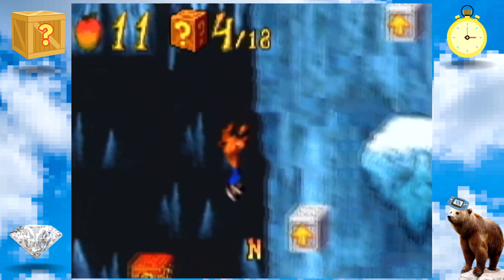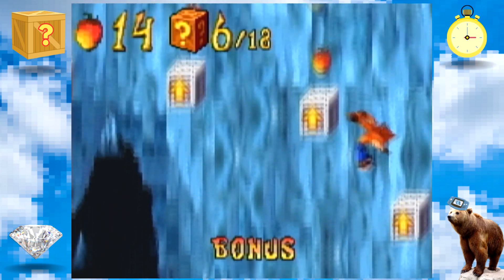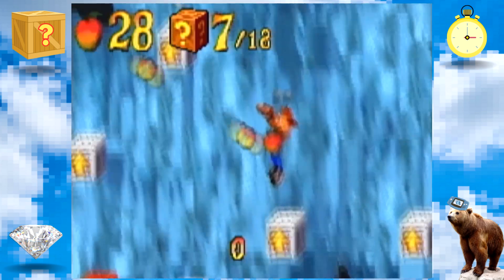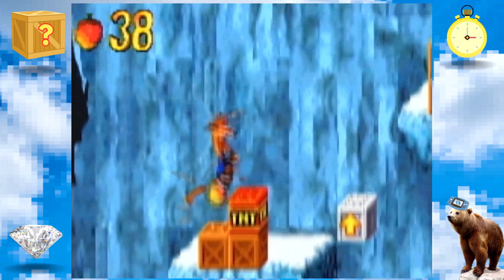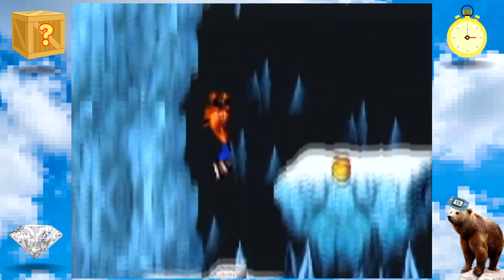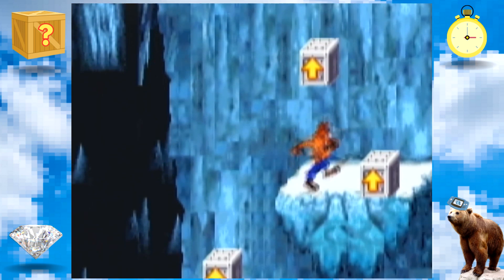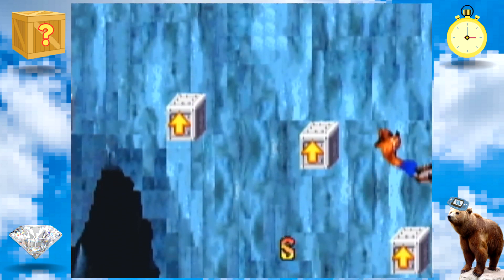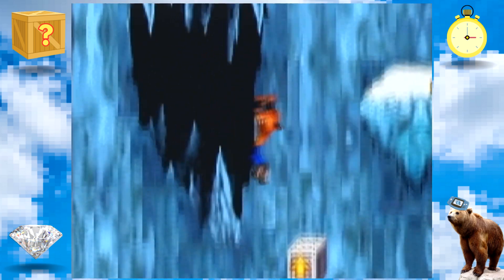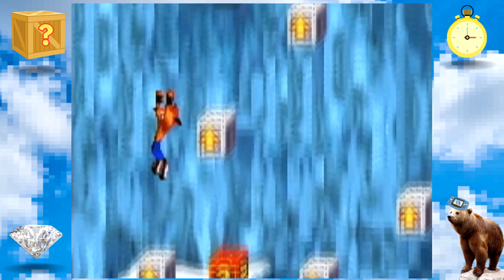Here we have a bonus level and they try to trick you on this one. You can see a little bit of red in the bottom left corner — luckily we didn't die so it's not any lost time — but there is a TNT box right there, just to keep you on your toes.